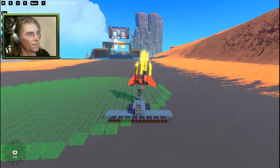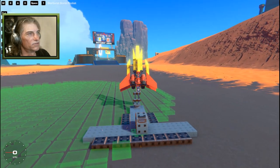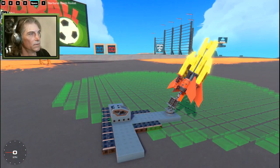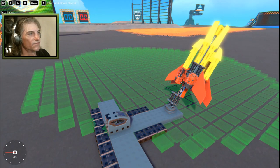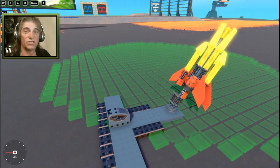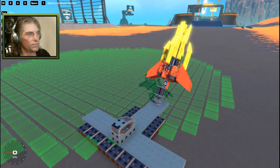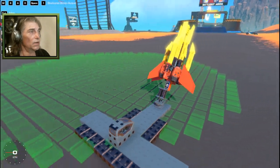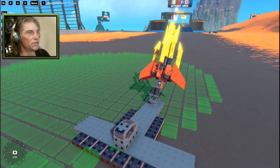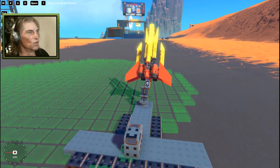We have a swivel, we can tip it. This is just using an XOR gate on the bottom there to control the thrusters. The detachable blocks themselves are set on a delay — a one second delay on the detachable blocks to actually release the missiles, so the rockets have time to build up propulsion and then they fire. Then they should all fall down at different rates so that they fall and explode on the car.